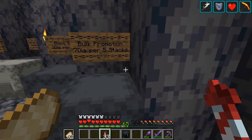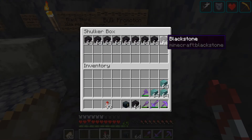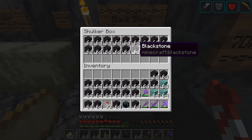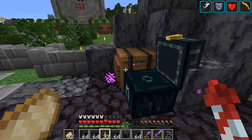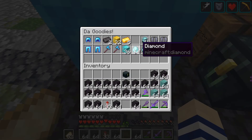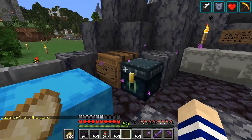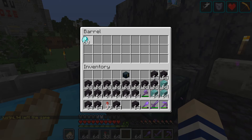Blackstone — two diamonds per stack. Bulk promotion: seven diamonds per five stacks. That's 14 diamonds per five stacks, so 28 diamonds total. That should be plenty of blackstone. Let's go ahead and grab the goodies box. 28 diamonds — payments go here. Let's go ahead and do some good old vandalism.